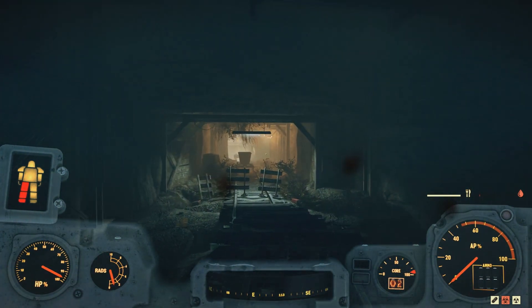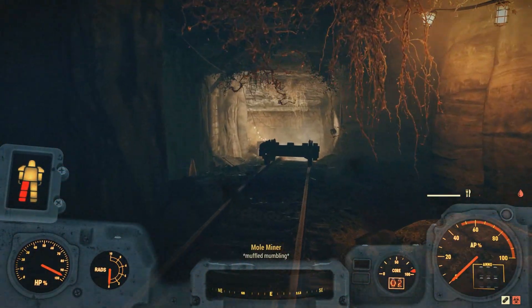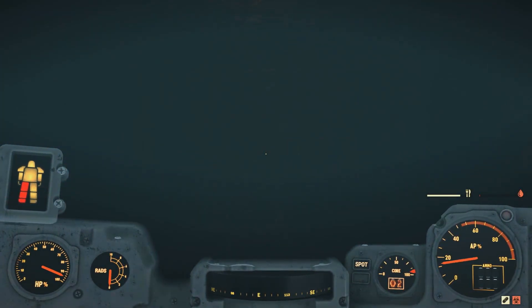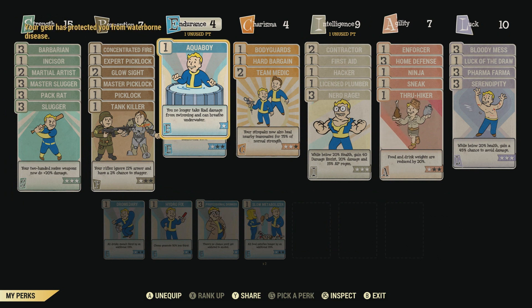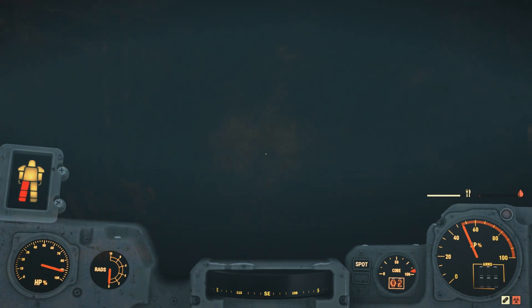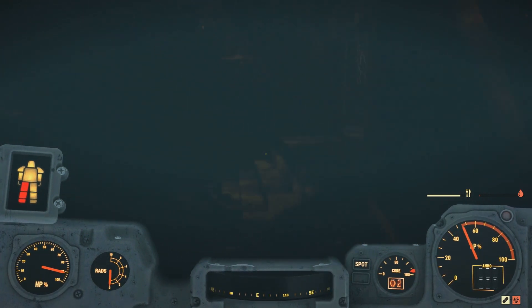It's pretty much a straight shot — I'm going to rush through real quick. Okay, here's the spot. A good perk card to have on is Aqua Boy or Girl, depending on what sex you chose. You can find it in the Endurance category. Aqua Boy means you no longer take rad damage from swimming and can breathe underwater — very handy for getting to this secret area or for underwater secrets in general. It's pretty dark down here, but it's a straight shot and there'll be a staircase to the right.